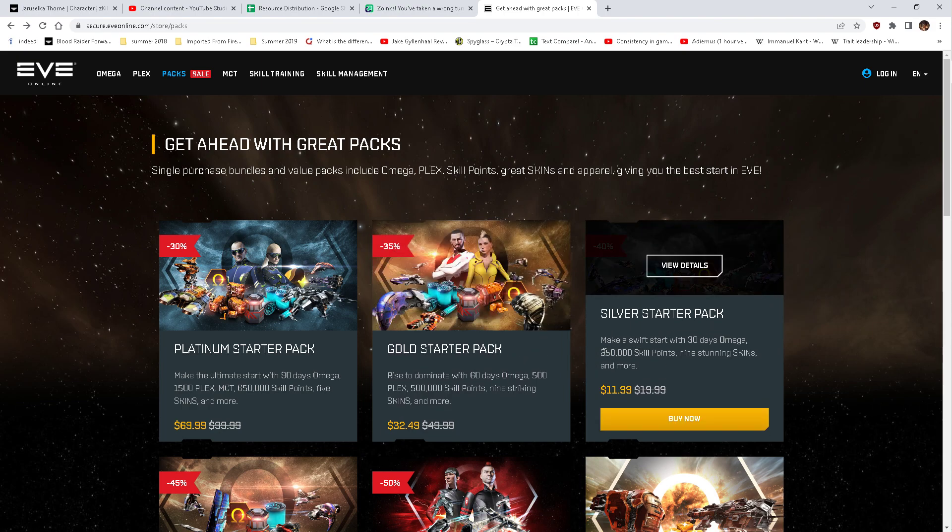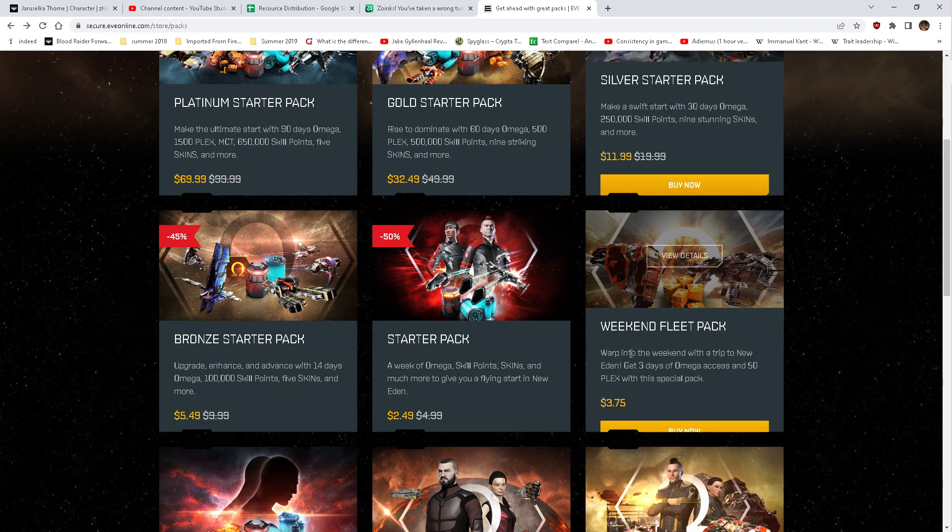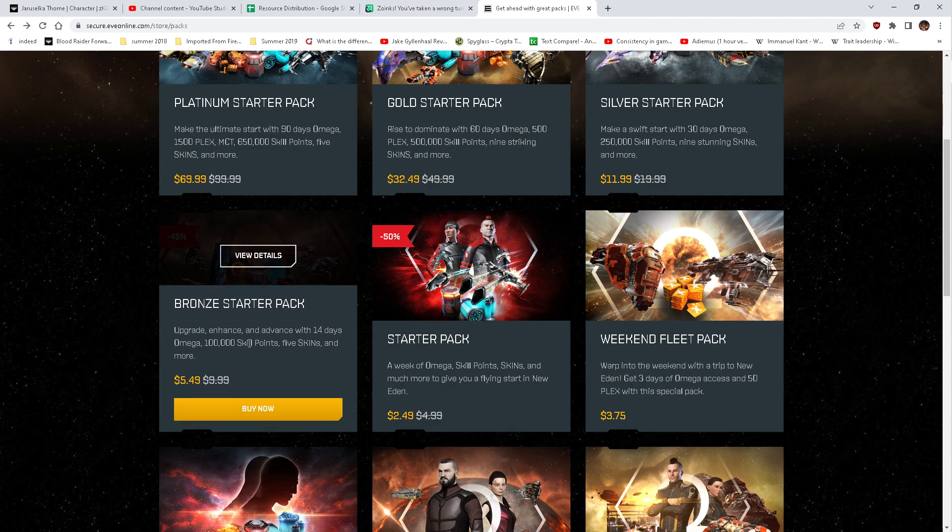250,000 skill points is roughly three to five days of skill points if you're lucky. If you're an alpha character, skill points mean a hell of a lot more than if you're omega — just a heads up.